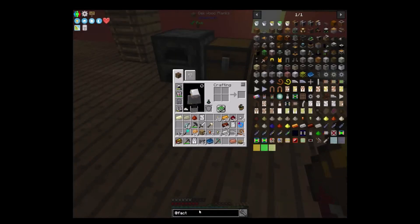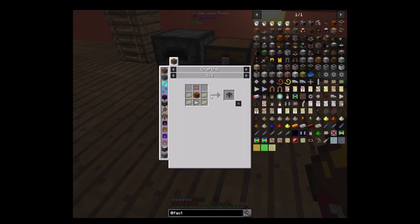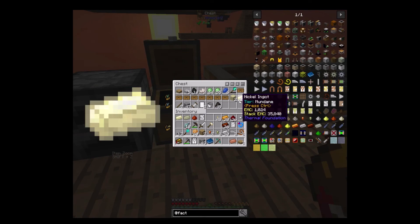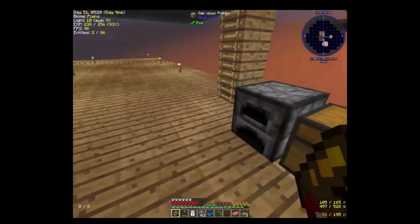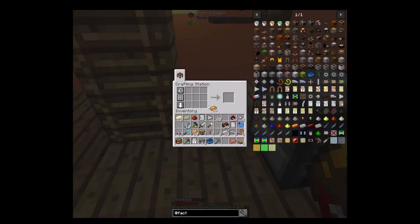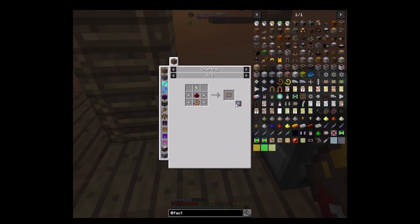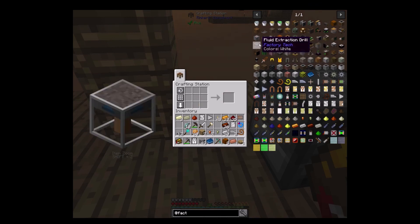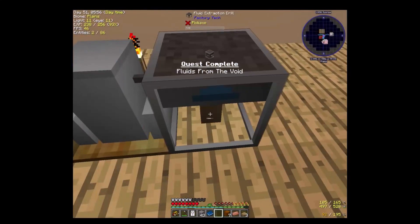Fluid extraction drill — okay so a little square box, fluid extraction drill pipe, drill bit, nickel. I have one, two, three, four pieces of nickel. I think I should have another drill in here — good. And do I have any more pipes? No, but I can make them. I don't know what this does exactly, but hey, I got it.